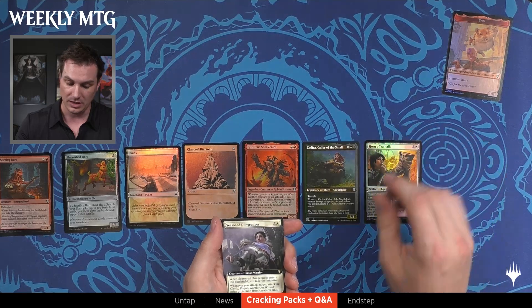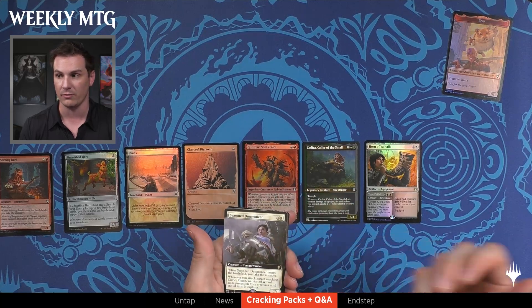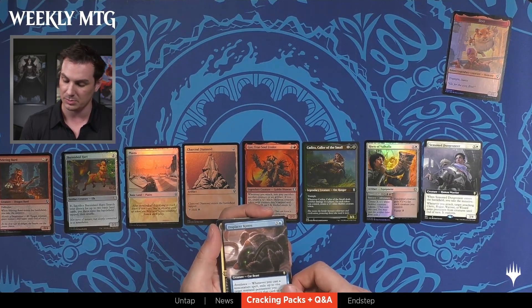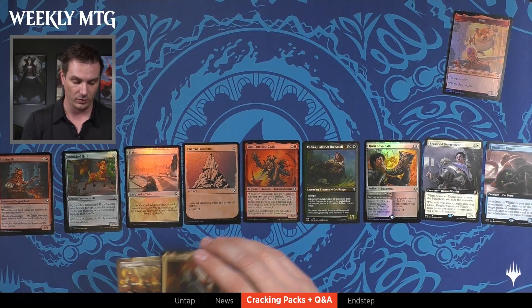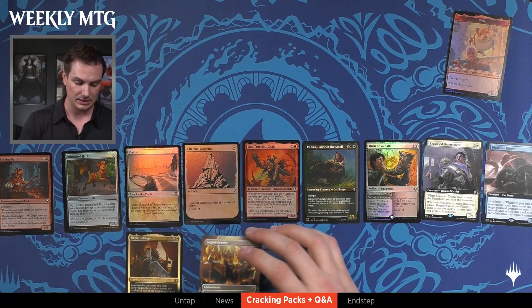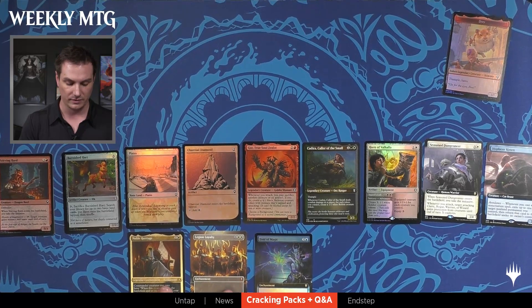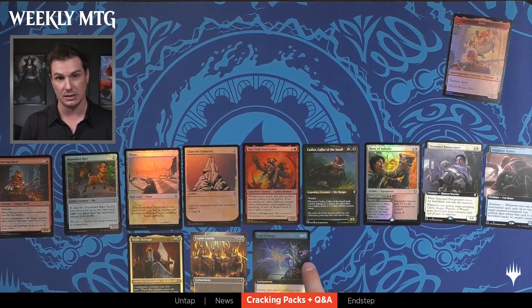Then you're going to get extended art. The first one is going to be a card from one of the commander decks, the second one is going to be a card from the main set — a little extended art Displacer Kitten — and both of those are non-foil. Then we're going to get into foil etched, and then non-foil fancy slot and foil fancy slot. These are going to vary: this one is one of the Fire Favorites, borderless completely, and this is an extended art foil.